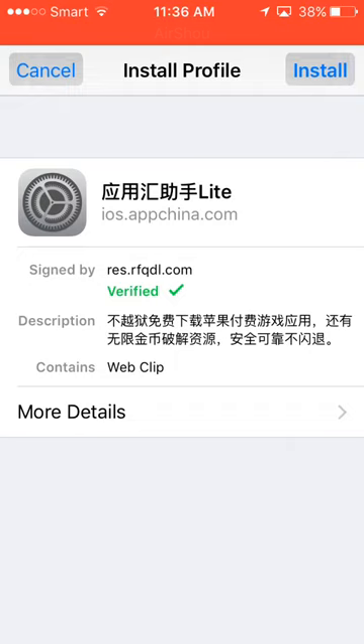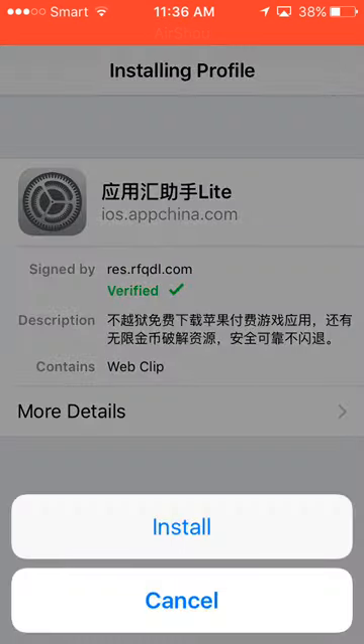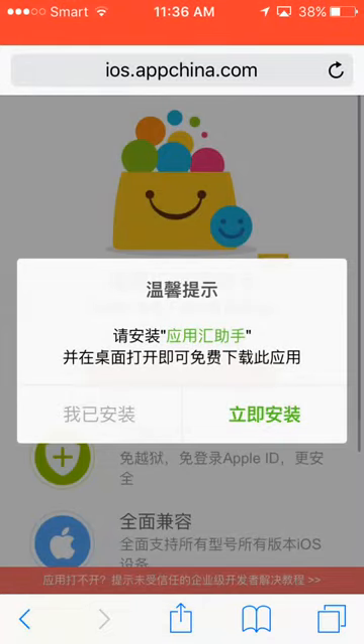Here it brings you to the install screen. Click the install button and you need to enter your password. Click install again, and confirm once more, and it's all set and ready.